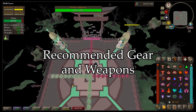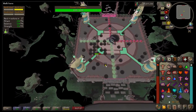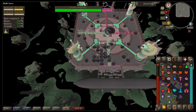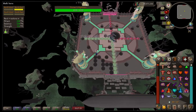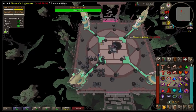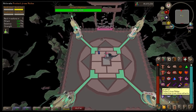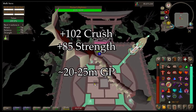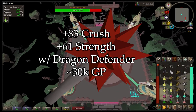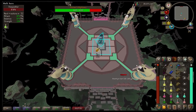Now let's talk about weapons. The Scythe of Vitur and the Inquisitor's Mace are best in slot here, but if you suck at this game I'll assume you don't have half a billion gold to spend on one of those. So let's talk about slightly cheaper options. In order of best to worst: the Abyssal Bludgeon, the Sarachnis Cudgel, and the Dragon Mace.